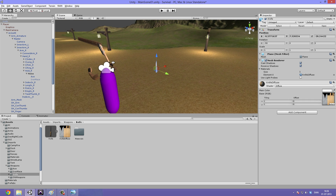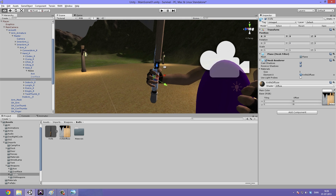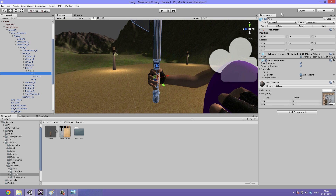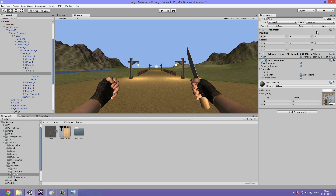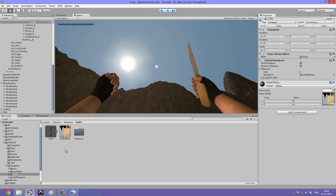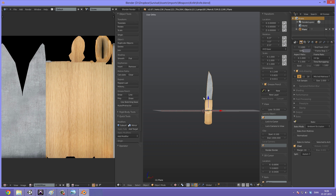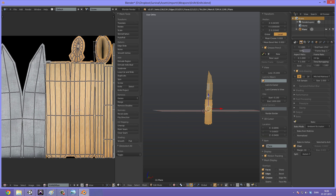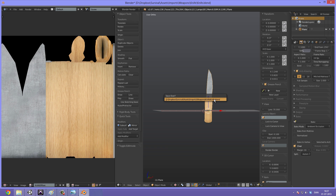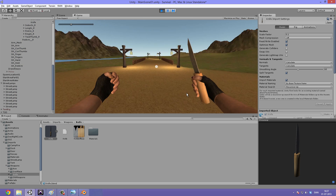Drag the knife under the melee, zero out the position and rotation - it should look just right. Disable the axe to check the knife alone in game. Don't forget to select the knife and set the layer to draw always. It might be a little too low on the hand, so since it's a blend file you can double click to open it in Blender, move it up a tiny bit in edit mode without affecting the pivot, save, and now it should be perfectly centered.